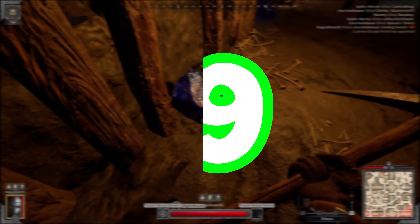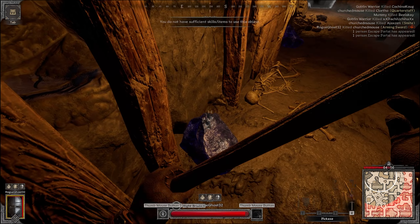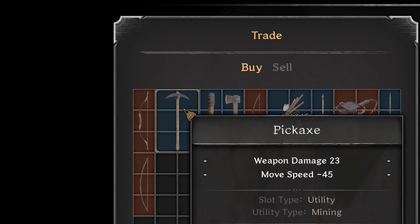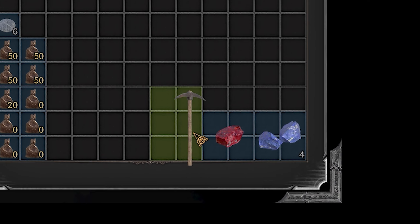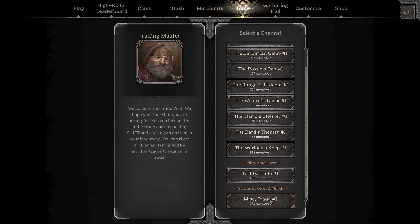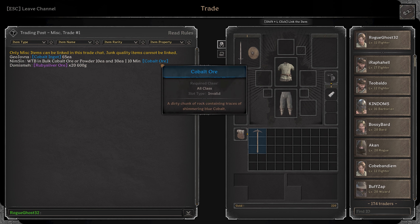Coming in at tip number nine, we have mining for ores. Usually people will mine for ore to make gear or sell it to a trader, which you don't get much money on. Instead, what you could do — especially early on — is mine the ore. Get a pickaxe from the woodsman if you need it. Then after you get all the ore, you can head over to the trade tab. In the miscellaneous trade section, you'll see how much people are selling it for — usually it's a decent bit. Just try to match their price, see if you can get a good sell. Easy gold.